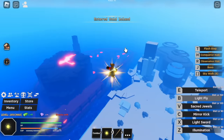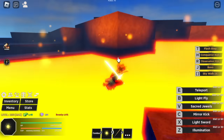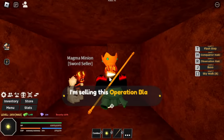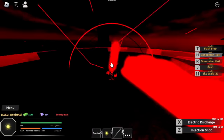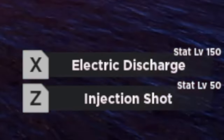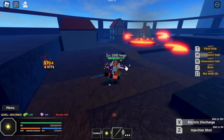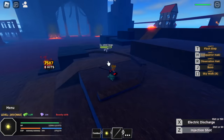Next stop is located in the Hot Island — not Cold Island — in the lava area. There is an NPC hiding there. For those who don't know, this is the Sword of Trafalgar Law — the Operation Blade. It costs 250,000 bellies plus level 1,000. We have two skills: Injection Shot and Electric Discharge. The Injection Shot has great range, and then there's the Electric Discharge.